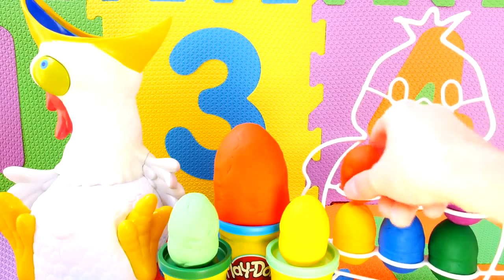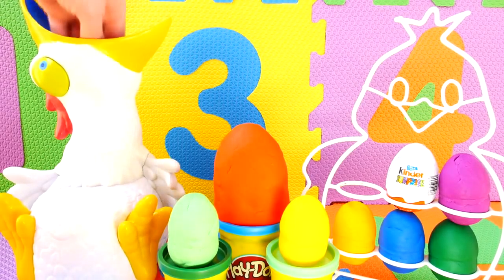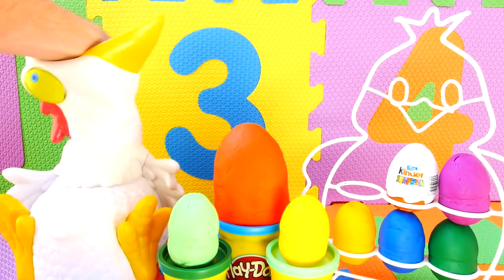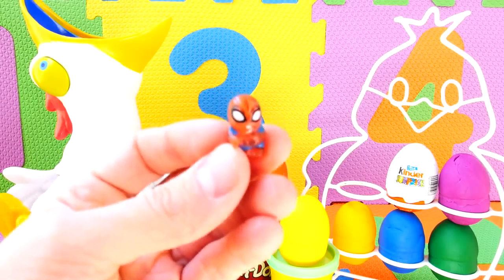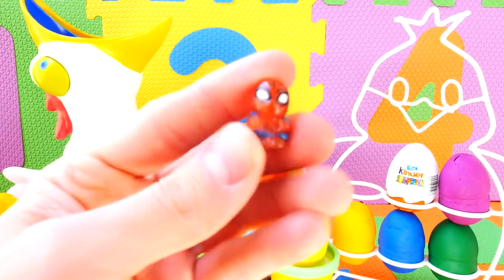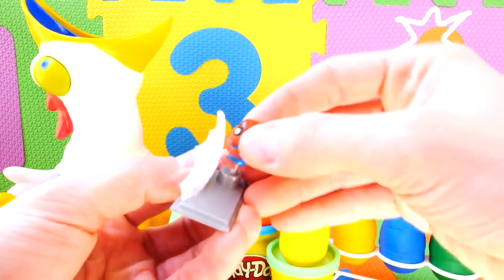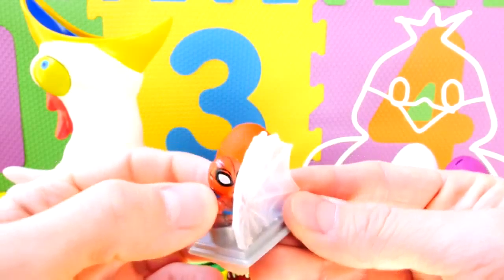First up we got the red surprise egg. Here you go chicken. Alright chicken, let's see what you got. It's the Spider-Man Squinky. Here, Spider-Man can go on his web. There's his web shield right there so you can't get to him.